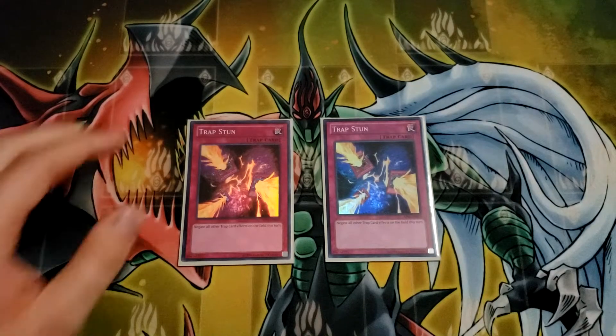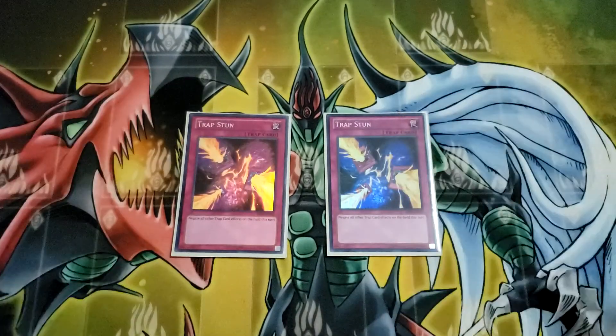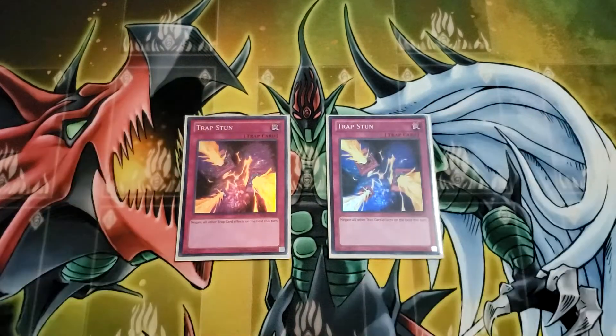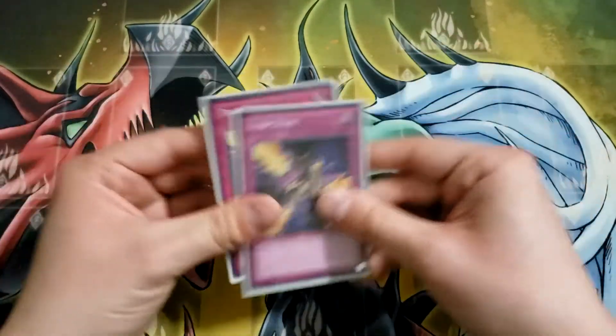Two Trap Stun — I really like this card for essentially the same reason as Cold Wave; it really helps Gyzarus resolve in a manner that just nets you a billion card advantage and probably wins the game outright. I've been thinking about Seven Tools in place of Trap Stun — both have merit. Seven Tools can negate counter traps, which Trap Stun cannot, and that's relevant in some simple game states where you're swinging with a Glad trying to tag out. However, Trap Stun is just overall more powerful, so we're on two of them.